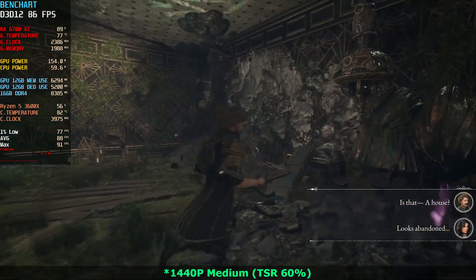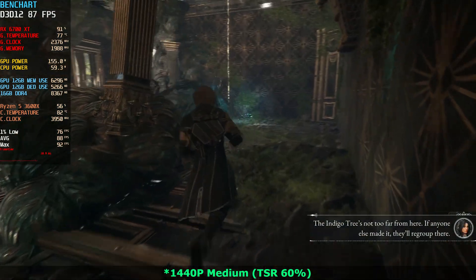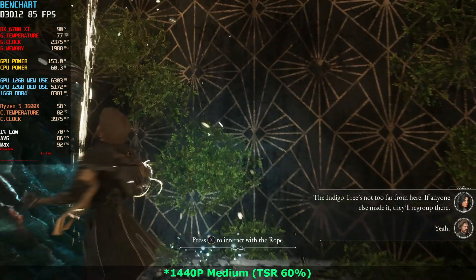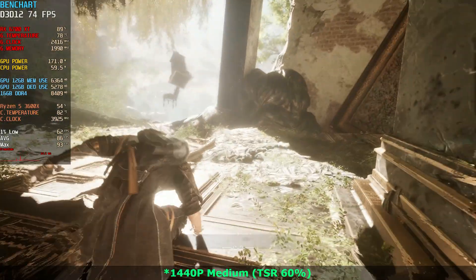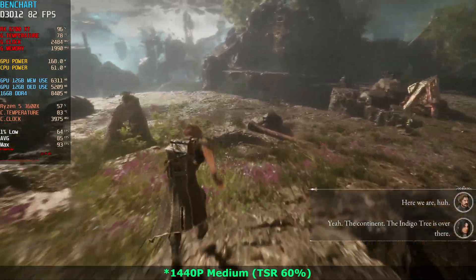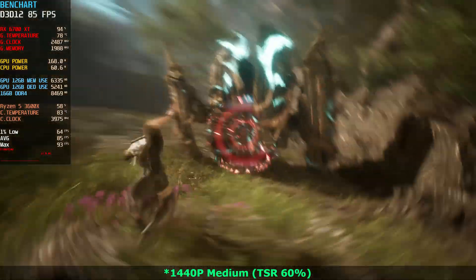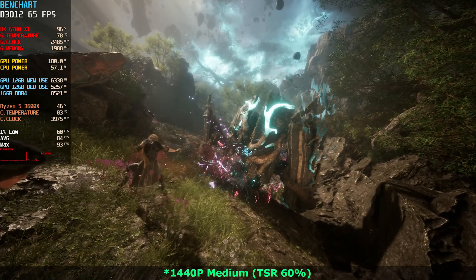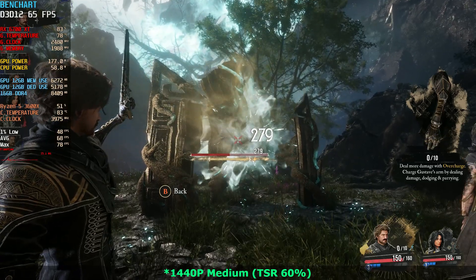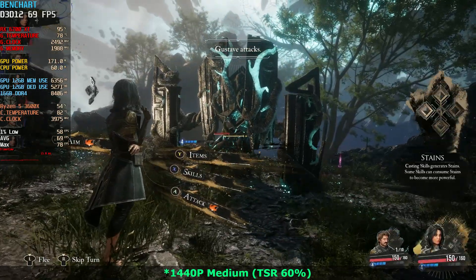Just like 1080p high settings, the 1440p medium settings with TSR at 60% provides an experience above 60 — that's why this is my recommended setting. You might have a slight bottleneck on high. In 1440p medium, the draw distance of the grass is more visible than on high, but essentially it's mostly just that. This monster here consumes a few more frames — I think it's related to the scene — but even so, performance stays above 60.